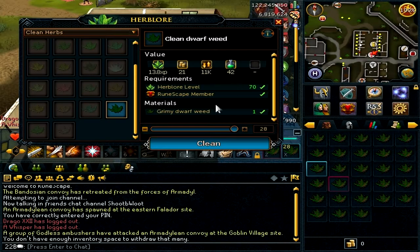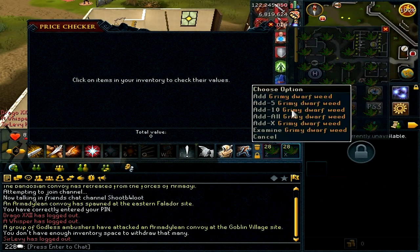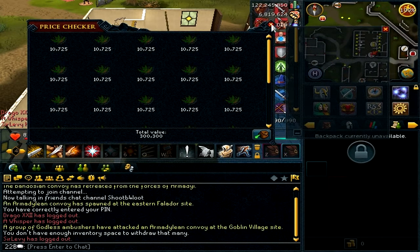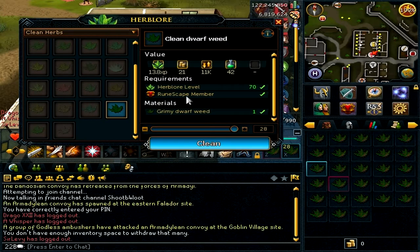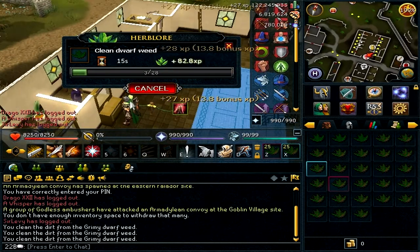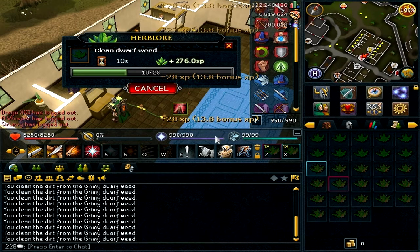Before I clean them, let me price check. Grimy dwarf weeds are 300 gp each. Now I'm just going to clean them — just know that this is actually really AFK. It's only like 15 seconds of actual cleaning.